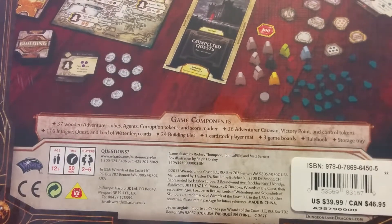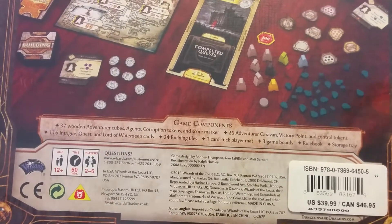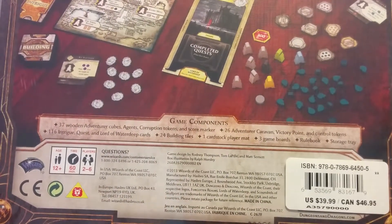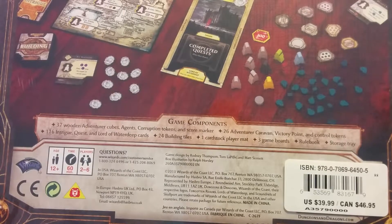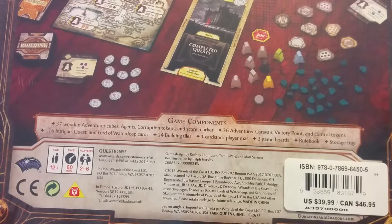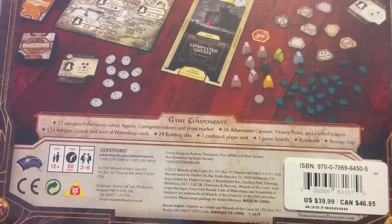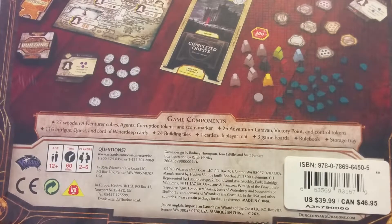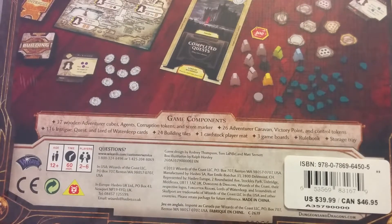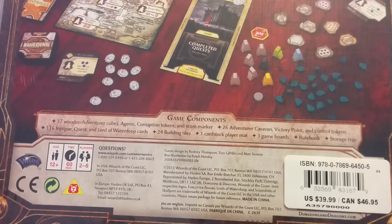We've got our game components here. There are 37 additional wooden adventure cubes, 26 adventurer caravan victory points and control tokens. There are also agents, corruption tokens, and a score marker. 116 intrigue quests and Lord of Waterdeep cards. 24 building tiles. 1 cardstock player mat. 3 game boards. Rulebook. And a storage tray.